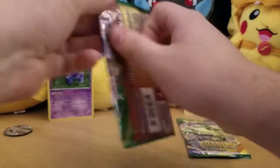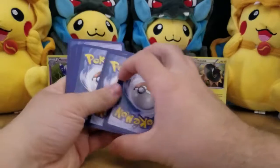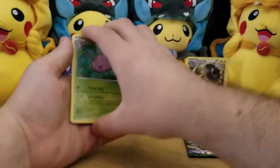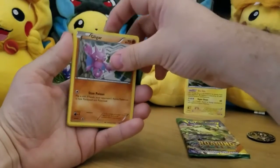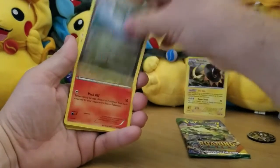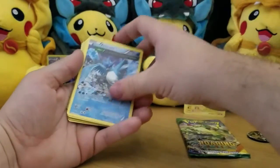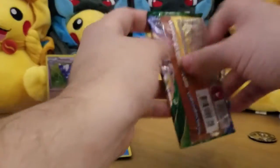On this side I've got a Cascoon, Meowth, Shuppet, a Gligar, a Voltorb, a Wide Lens, and Altaria. Then a Fletchinder, another Fletchinder, a reverse holo Natu, and a regular rare Articuno — nothing too good.